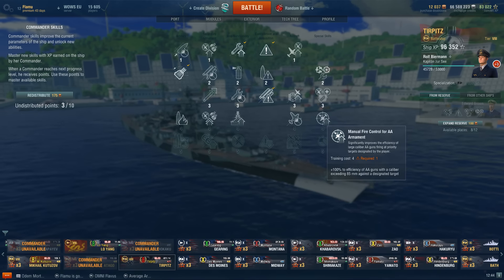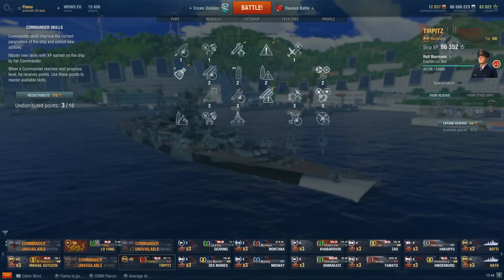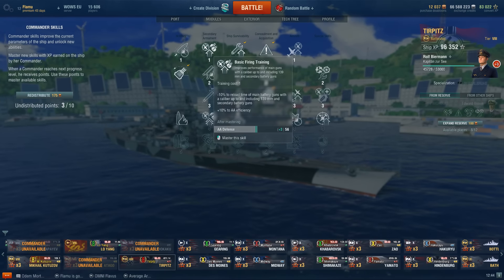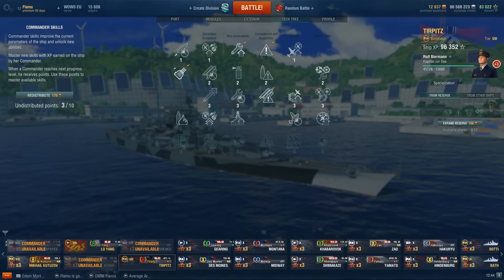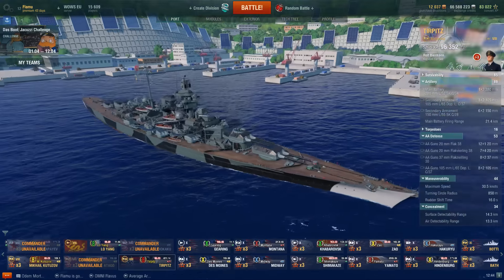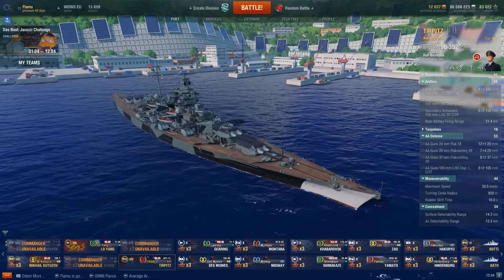The short-range AA DPS is like 36, 42, 21 — very pitiful altogether. But then we have the 100mm guns and they are 134 DPS. These 100mm guns alone deal more damage than all the lower calibers combined, so buffing these is the main goal. The manual fire control buffs by 100% if it's 85mm or larger, so you will get a 100% buff to these huge guns and you will absolutely shred planes with this combination. So manual fire control is going to be my next perk, and after that I'll save up for superintendent, and then secondary armament to buff my AA even more. That's going to be my upgrade path for the Turpetz. Anyway, that was my short Turpetz commentary — I hope you guys enjoyed it.